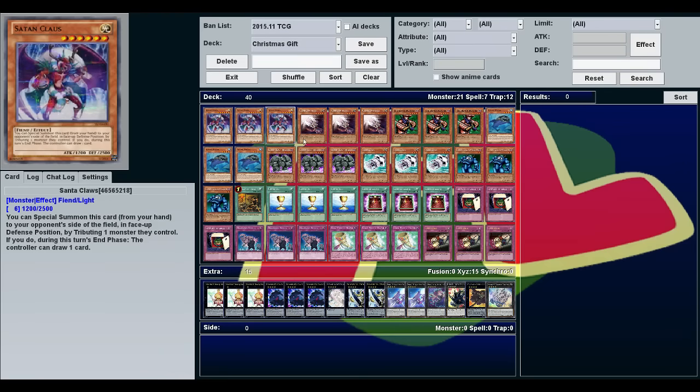This is entirely just for fun. It's based around Santa Claus — or Satan Claus as he's called in the TCG. His effect: you tribute one of your opponent's monsters to special summon him onto their side of the field, and during the end phase they draw a card. So like Santa Claus, he appears suddenly in their house and gives them a gift — the gift of one card. An interesting little thing: his attack and defense is 1225, which is the date of Christmas.